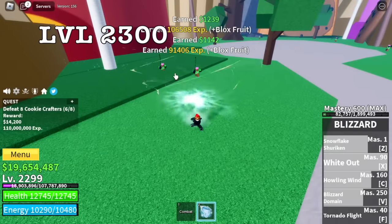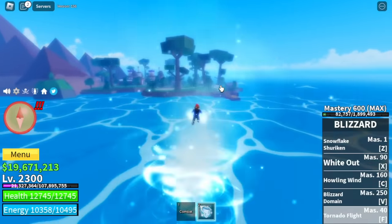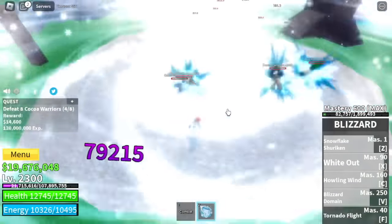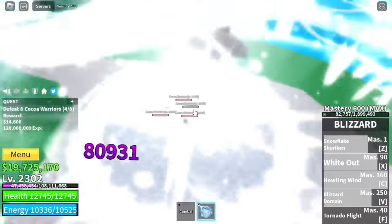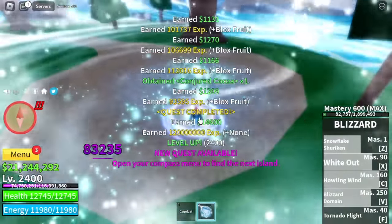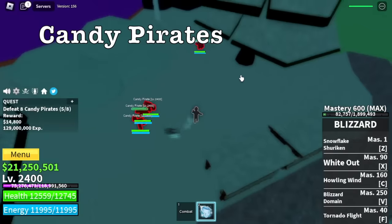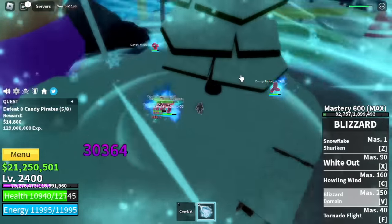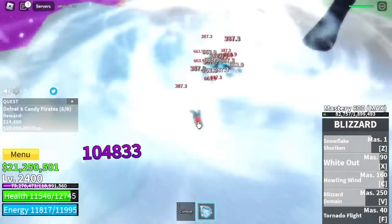Moving on at 2300, next stop is the Chocolate Land. Target: Chocolate Warriors. V skill, then jump — Z, C, and X — really fast. We're gonna grind here until you reach level 2400. After that, head to Sea of Treats — it's not named North Pole anymore, just Sea of Treats. Target here: Candy Pirates. V skill, then Z, X, and C really fast to burst them.